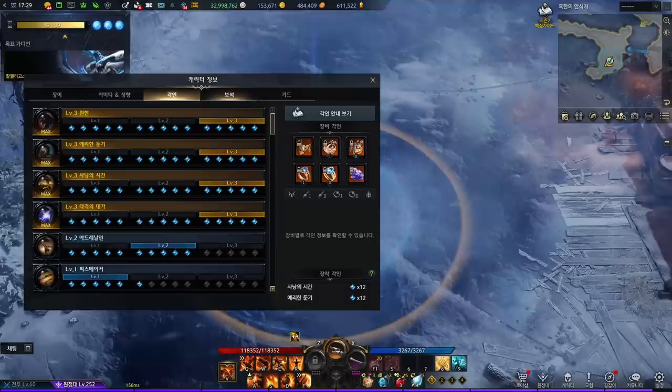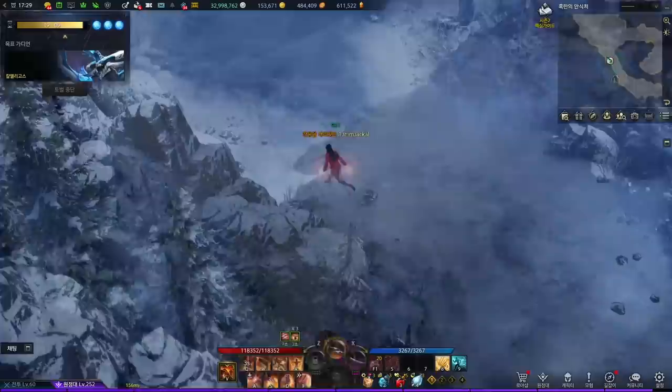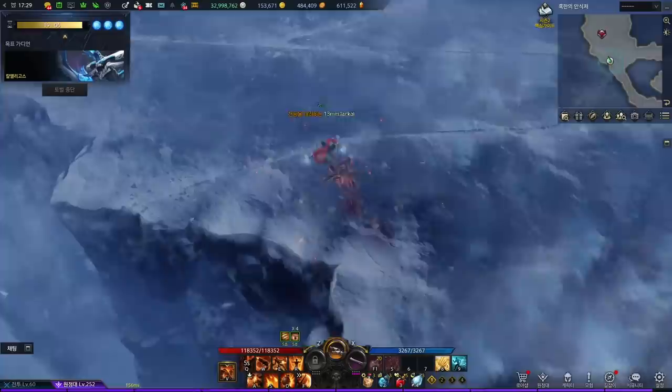Looking at the spec, he has a plus 13 brawl weapon, decent gems, and a 5-3 Time to Hunt build. You can also see shield pods on the fourth button in the battle item. He said he's taking this due to lightning orbs' guaranteed HP damage, because it might take his salvation buff out.